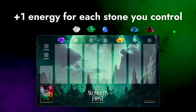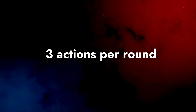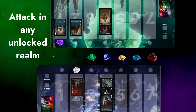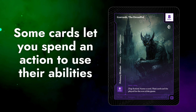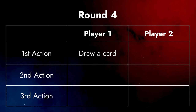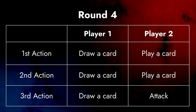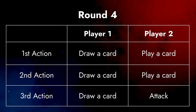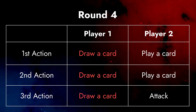The last resource is actions. At the start of each round, each player gets three actions. On your turn, you spend an action to do one of three things: play a card from your hand to a realm, attack in any unlocked realm, or draw a card. There are also some cards that let you spend an action to use their abilities. Each time you use an action, you pass the turn to your opponent and then they can use an action. Players alternate turns using actions until they're both out of actions and the round ends. You can choose to play, draw, or attack in any order, or even choose the same option multiple times — for example, player one could use all three of their actions to draw three times in a row.